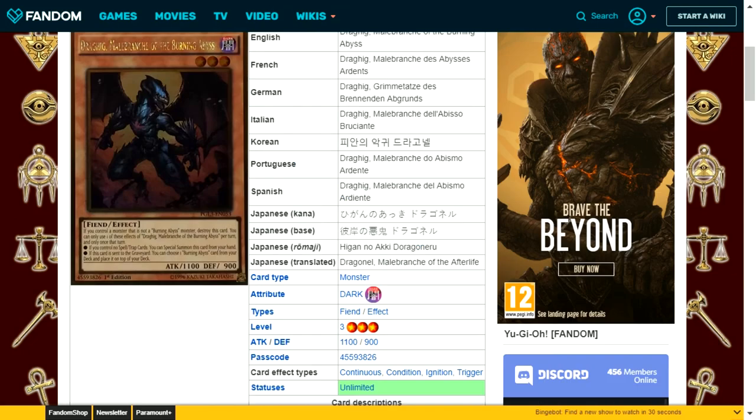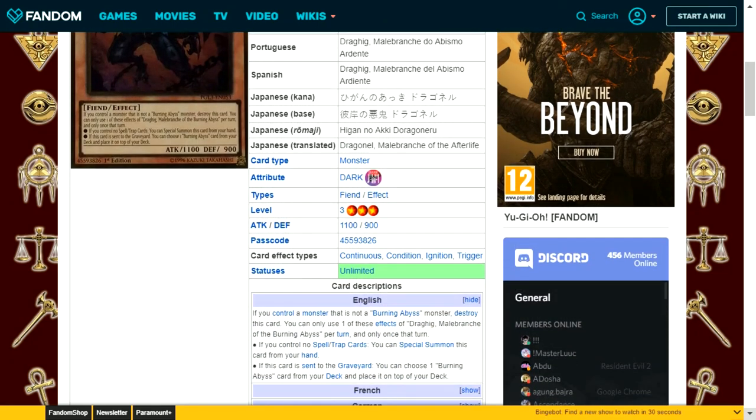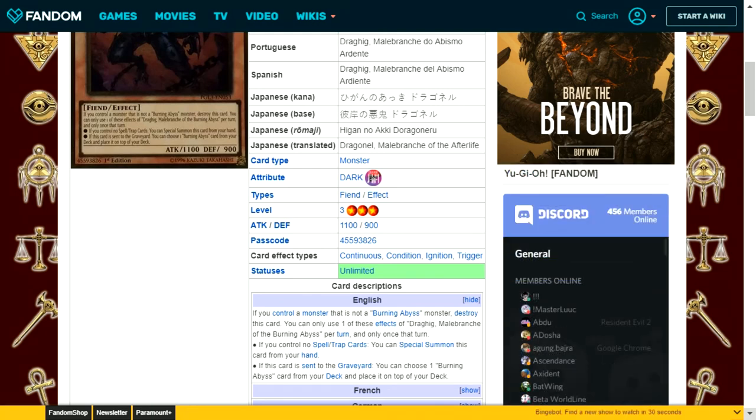Raghig Malabranch of the Burning Abyss is a dark attribute fiend type level 3 with 1100 attack and 900 defense. Same conditions apply: destroy itself if you control a non-Burning Abyss monster, once per turn only. If you control no spell or trap cards, you can special summon it from your hand. If this card is sent to the graveyard, you can choose one Burning Abyss card from your deck and place it on top of your deck. This lets you control the game state more efficiently by topping whatever specific card you need rather than drawing randomly.